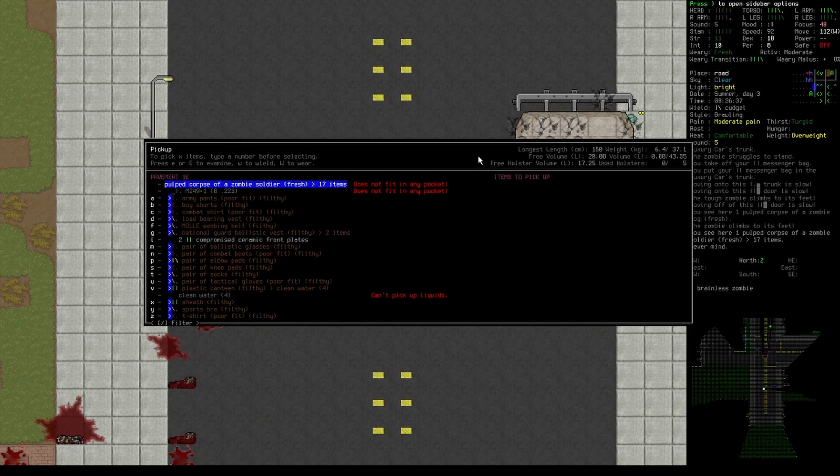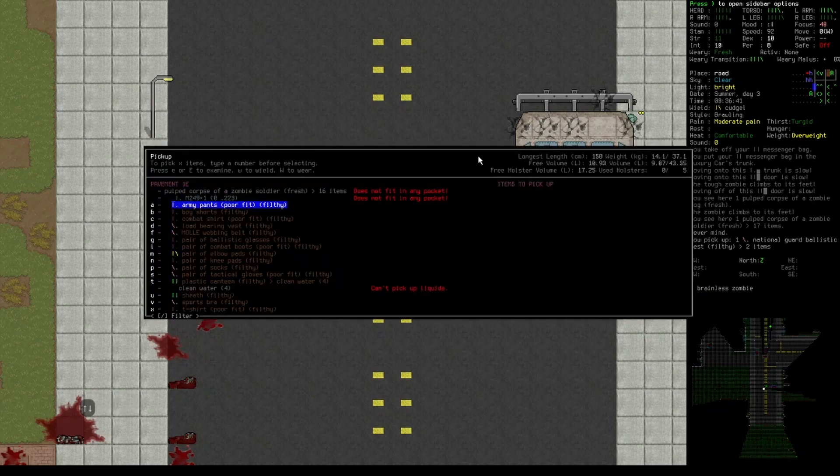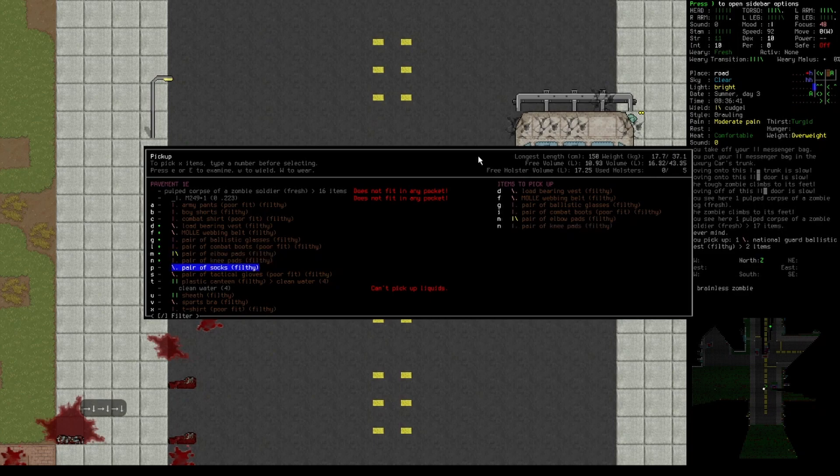Yeah, definitely — the NPCs — I think if you look at the GitHub page for CDDA, NPC AI is really high on the fix list. You definitely have to micromanage almost every move of your NPC. In this game it's really important to kite your enemies, and it's just crazy how inconsistently bipolar the NPCs tend to be.